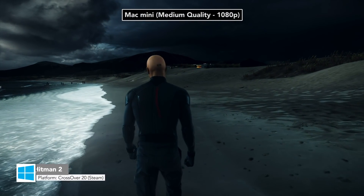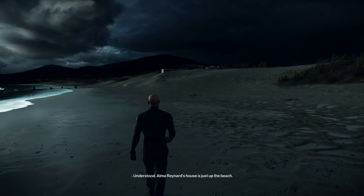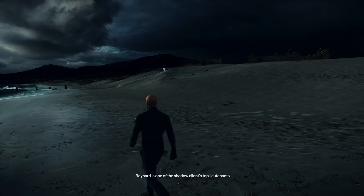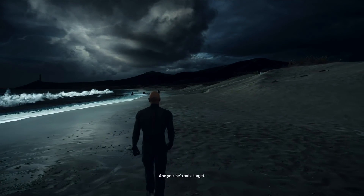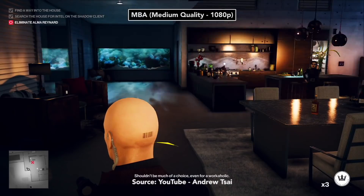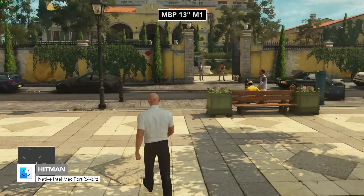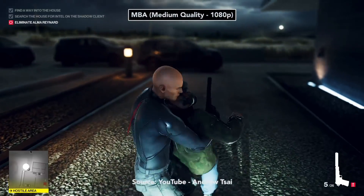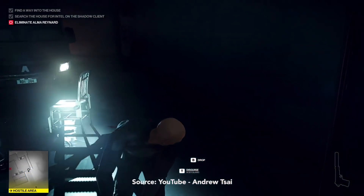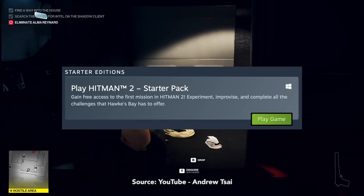Despite Hitman 2's gorgeous graphics, it isn't really a demanding game — it's very well-optimized for low-end hardware. On a MacBook Air and Mac Mini, we can run the game at 1080p and medium settings, and it runs pretty well. Only caveat is some graphical issues from time to time. Feral Interactive ported 2016 Hitman to Mac and it's a terrific port, but I was surprised they didn't work on Hitman 2. Here's hoping Feral are looking into it, or maybe the upcoming Hitman 3. If you're interested, you can play the first mission of Hitman 2 for free on Steam.